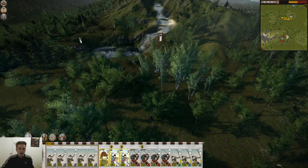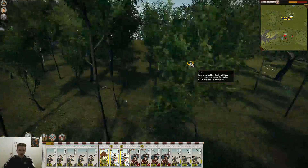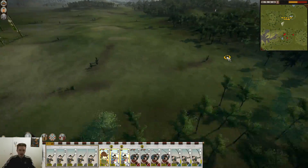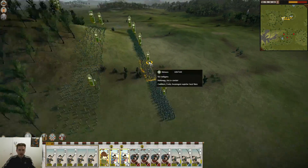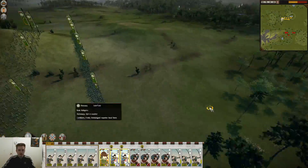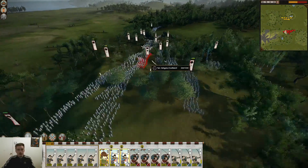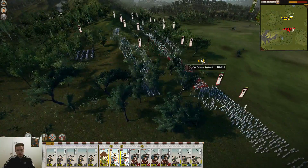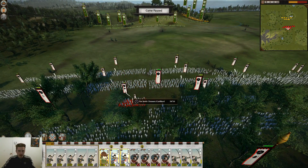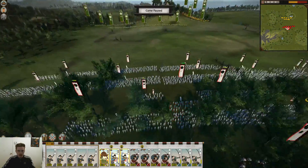This is gonna take a while for them to come to us — they're just walking. Our Yari Ashigaru are gonna take quite a beating here waiting, but it'll be worth it. They don't have that many archers, but they have about five. We're also gonna have to take care of their firebomb throwers — we need to fire on them with our archers and focus them, trying to kill them as fast as we can.